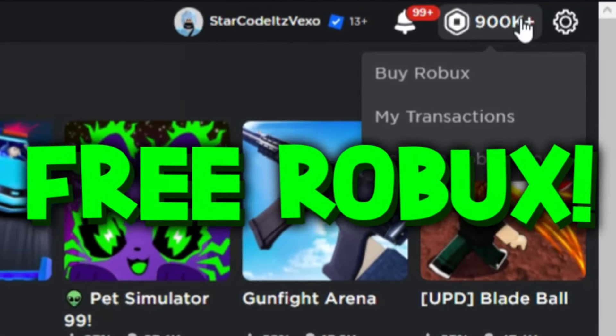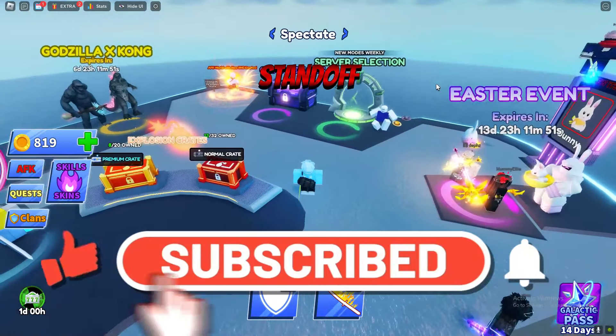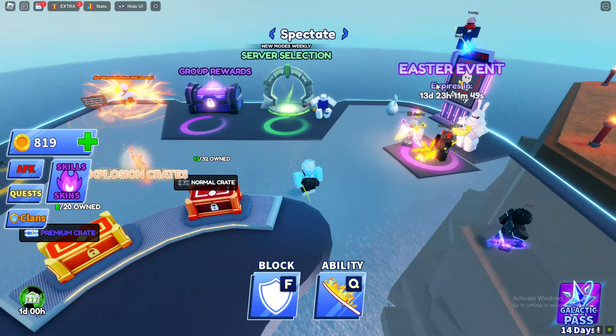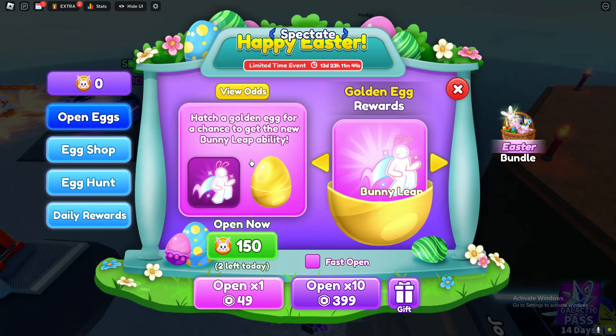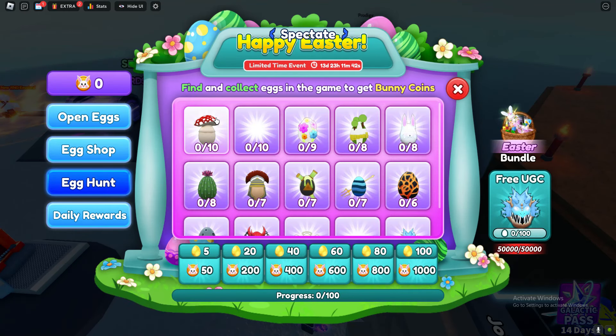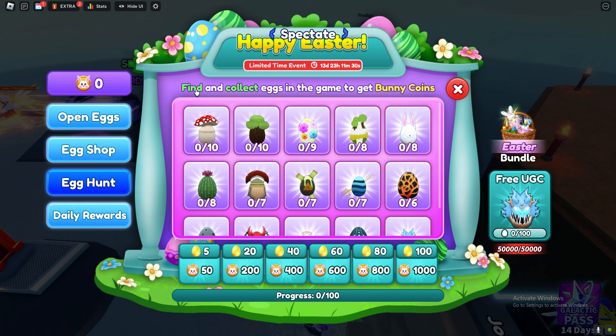In today's video we are in Blade Ball and we've got an egg hunt. I'm going to show you guys all of the egg locations. There's basically an egg hunt going on right now, as you can see, and by finding all of the eggs — find and collect eggs in games to get Bonnie coins. There's a ton of eggs hidden around the map.